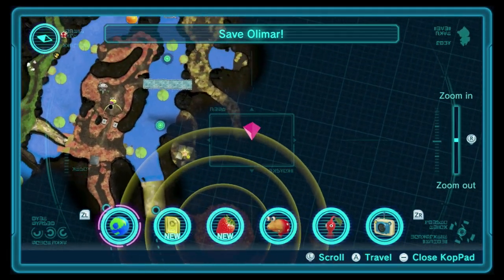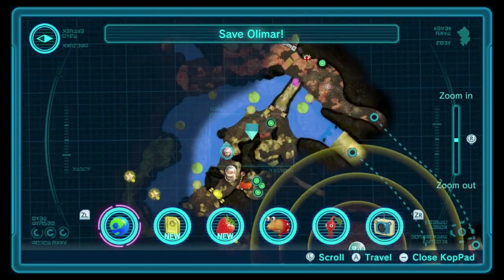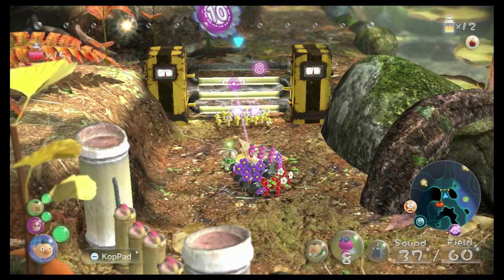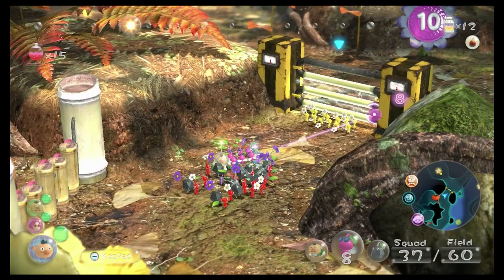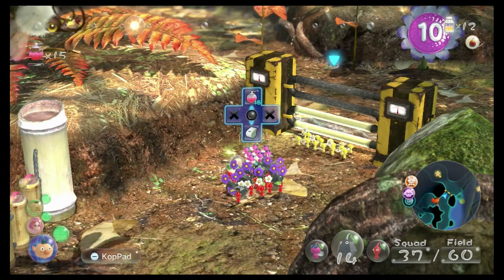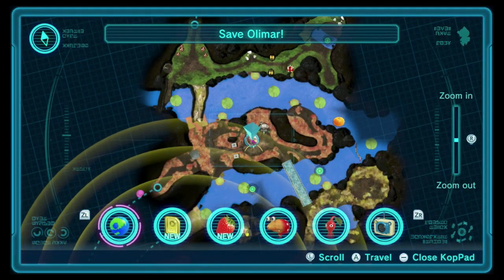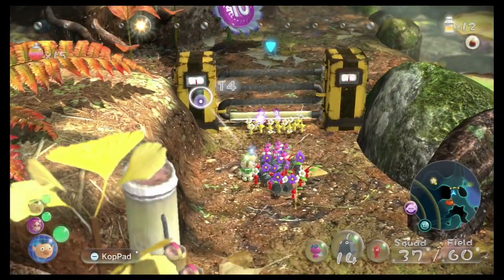I can't remember where that path comes out. We're going to need some bomb rocks, so you might as well head back now. I also want to give the pinks that big power over there. We can lift this up using wings but we need 10 of them, so can't do that right now. If characters are between areas you can't switch to them — the game is still loading them. We need to wait for those other wings to come back anyway.